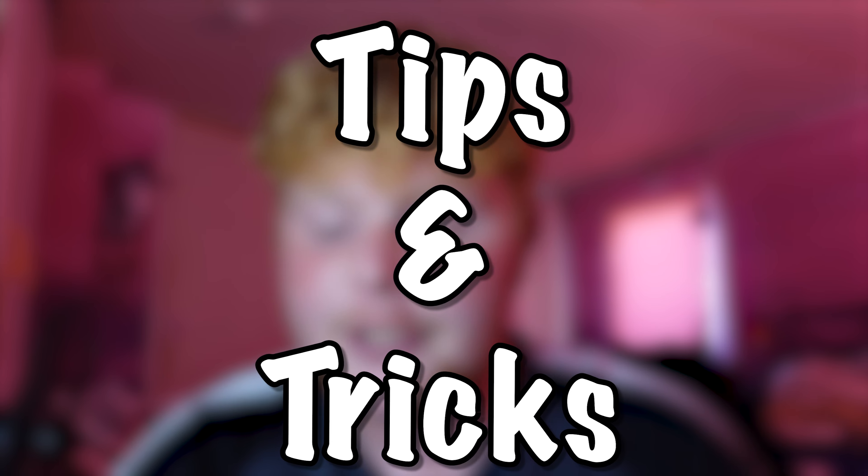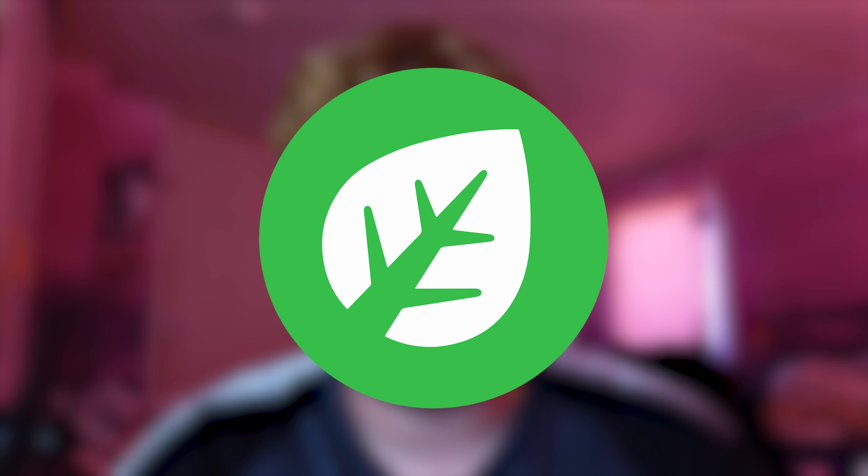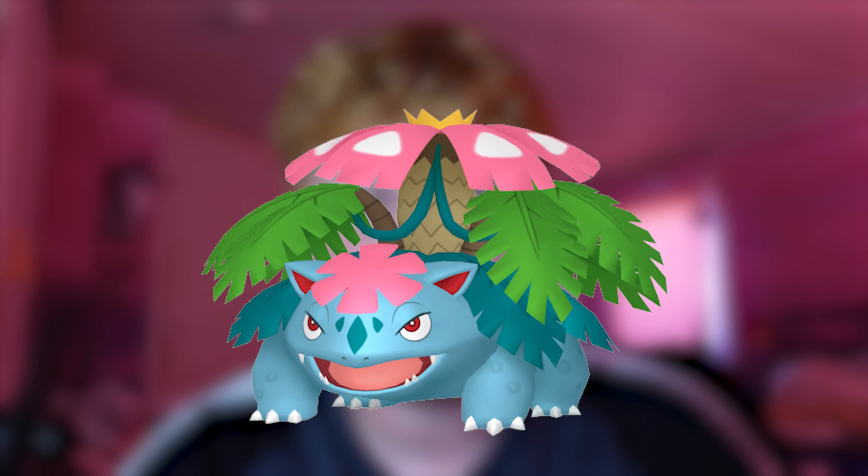Now let's move on to the event's top tips and tricks. You'll notice all the spawns are going to be either Grass, Poison, or Grass and Poison type, meaning your best Mega is going to be Mega Venusaur, being a dual Poison and Grass type. You should get an XP and candy bonus on all the wild spawns, including Oddish.